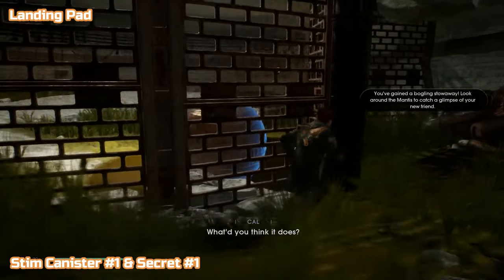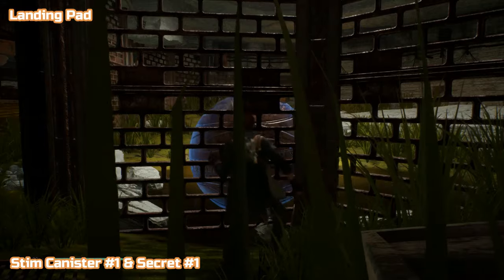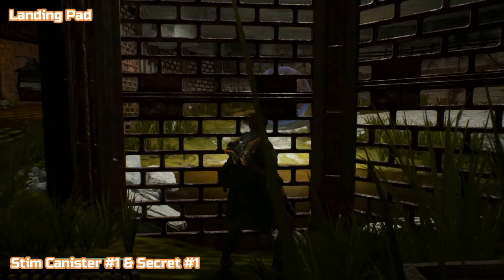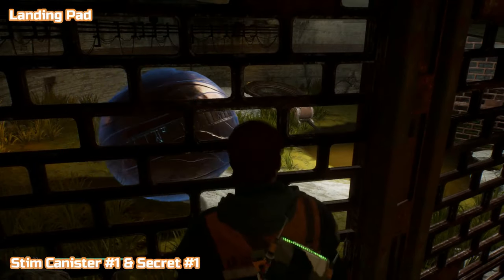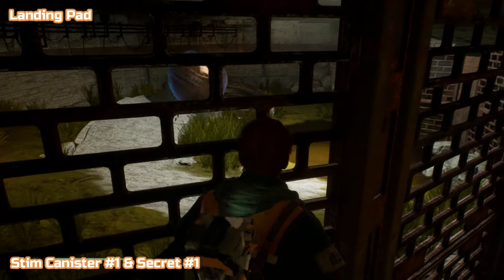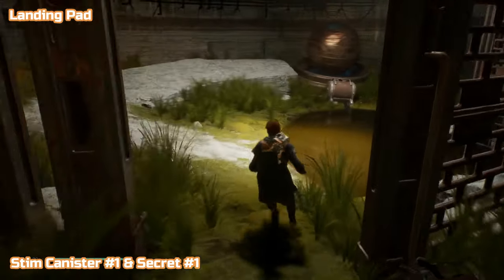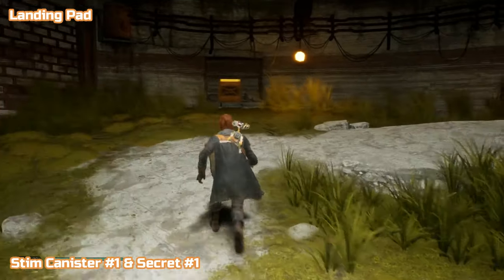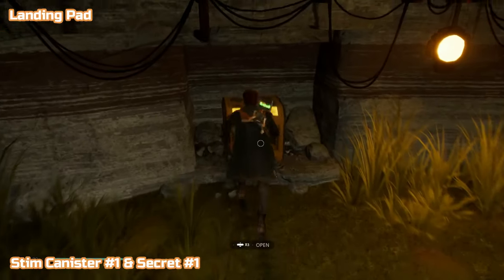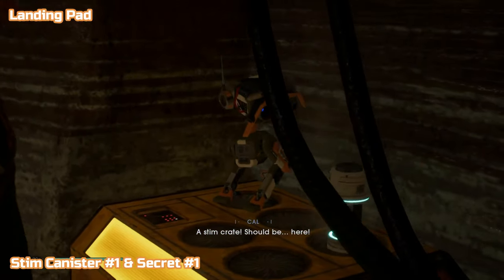Next is a stim canister and secret number one. You'll need force push and slow down here — push the ball up, slow it down at the top giving you a chance to run around. Best to jump up on these rocks for a better angle and then force push it. It's a bit of a hard shot, you have to curve it round that block. It may take a few attempts, but the ball always rests at that first place, so once it's in there the gate opens and you'll find stim canister number one, which is also secret number one.